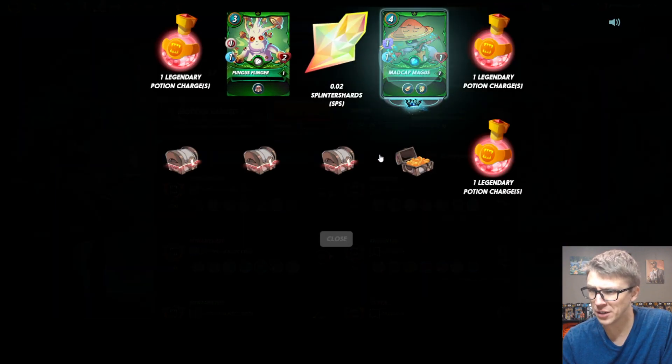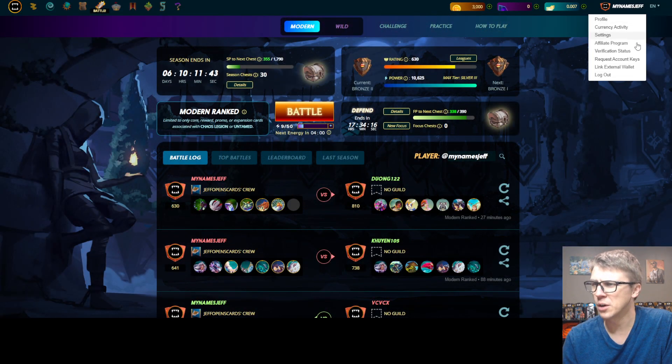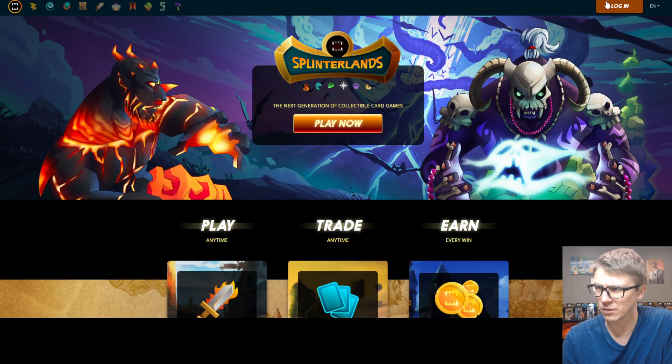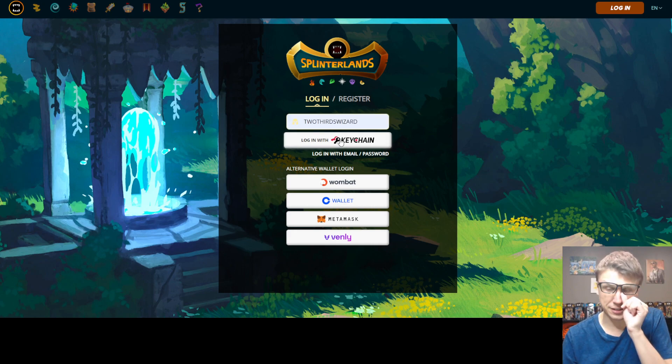Let's start off my brand new account here with Bronze Chests. Four cards out of ten — that's above average anyway, so I'll take that. This one actually got close to two SPS in a chest just a day or two ago, which is definitely strong for Bronze Chests. I've only given it card counts for a few splinters. I don't like Chaos Legion cards, so it's doing pretty decently, all things considered.